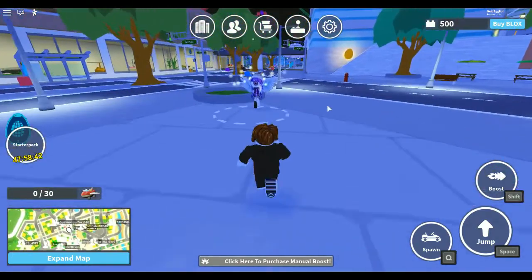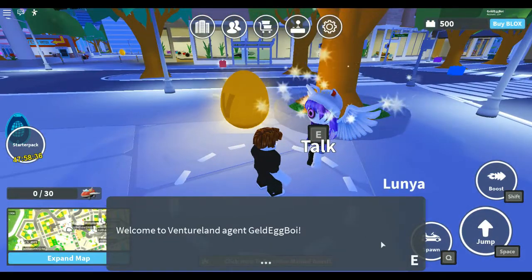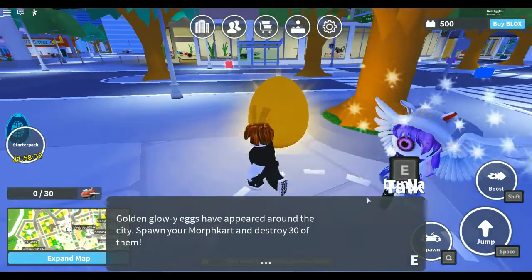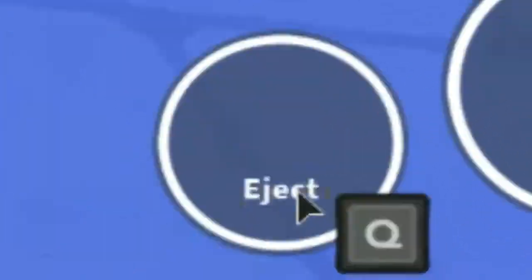First things first, what we want to do is head on over to this person right here to talk to them. They'll give us a little dialogue saying what we should do — there are these golden eggs over here, and we will get the egg if we destroy 30 of them.